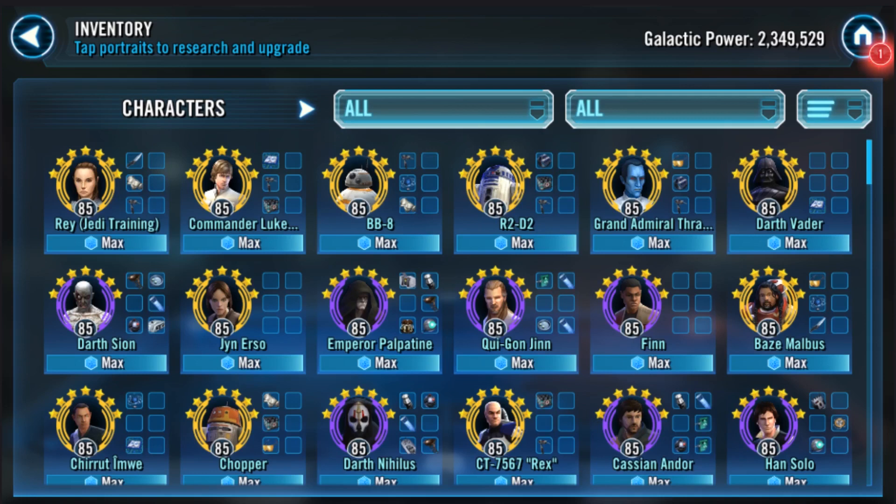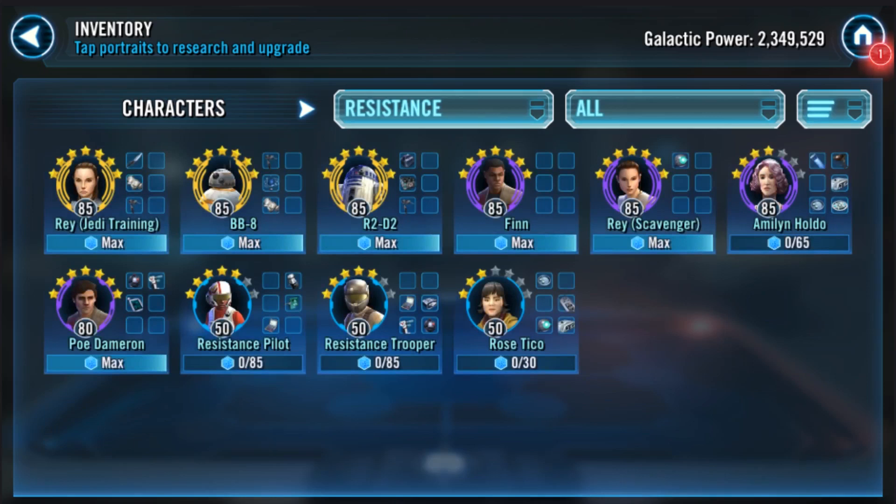The last thing you asked about was the Sith Raid — some basic team compositions. For phase one, I'd highly recommend a Resistance team: Rey (Jedi Training), BB-8, R2-D2, Rey (Scavenger), and I prefer Resistance Trooper — but Holdo also works great. Your Holdo is only four stars, so you'll need to figure something out. Resistance Trooper is only five stars, so you could bring in Finn for that fifth slot.